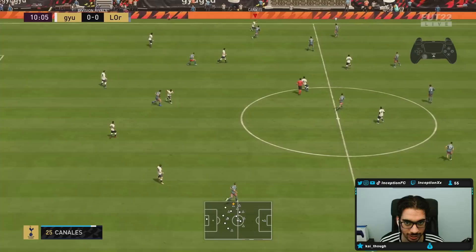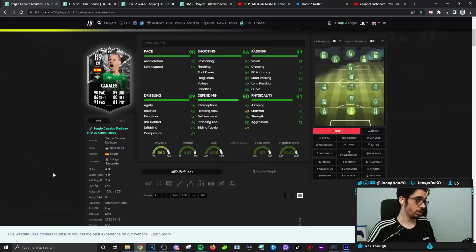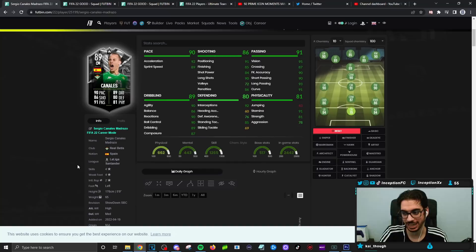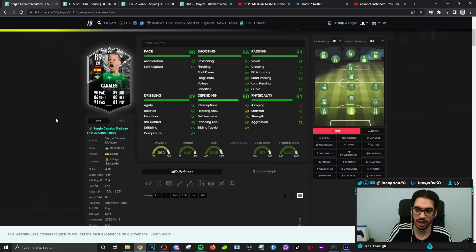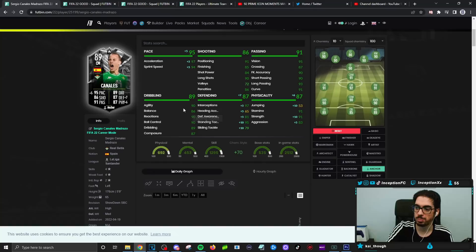Final verdict on the new SBC Sergio Canales card: this card has so much potential. Even if he just gets a tie — if this is a league game that can end in a draw — he just needs a tie honestly, because if he gets plus ones, plus twos, plus threes in certain areas and you give him the anchor chemistry style, the card is going to be really solid. He needs the pace boost, defensive boost, and physical boost, but the potential this card has is nuts.